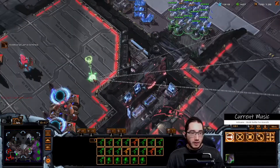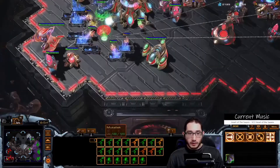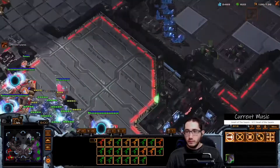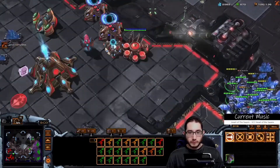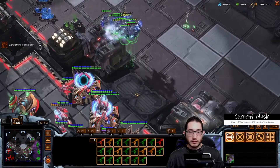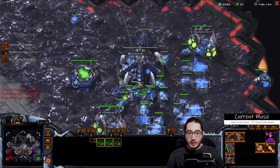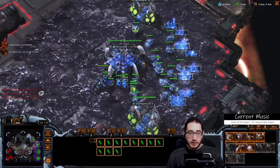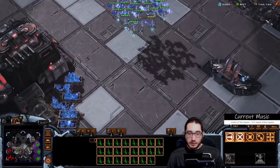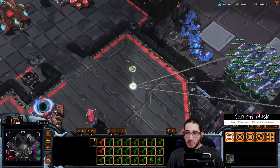Take a fourth. Go up to three-base drones, but just keep strafing with the Mutas — because why the heck not? That's hallucinated — come on, man, make some real Phoenixes. Plus-one's finished. Sixty-six drones is excellent. Start adding on some Zerglings too. Although I might be able to just kill him with the Mutas.